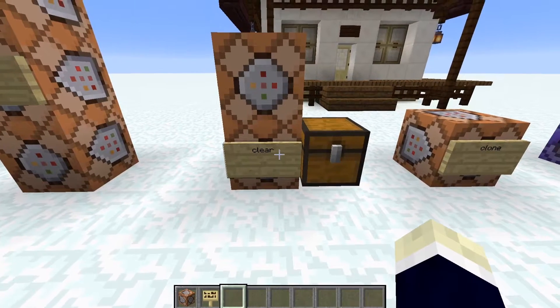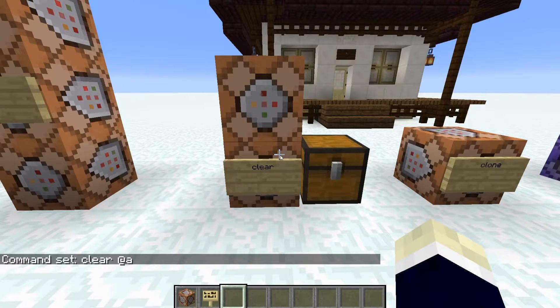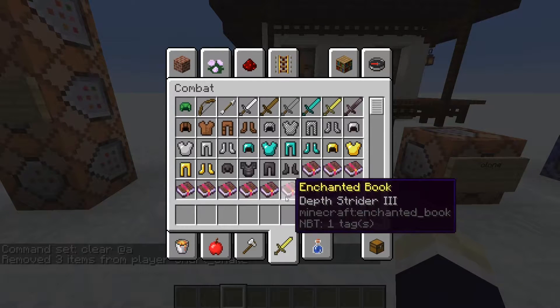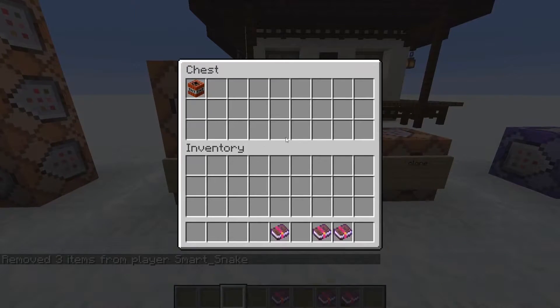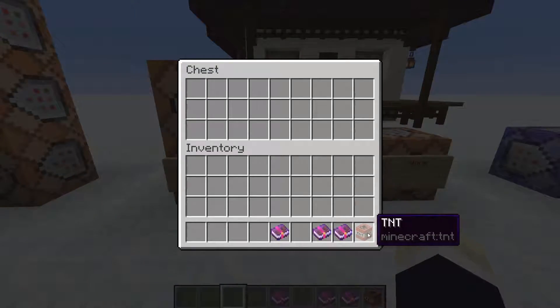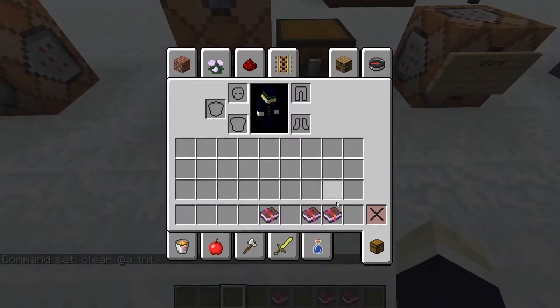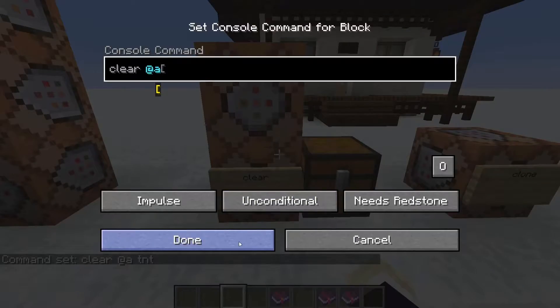The clear command lets you remove everything inside your inventory with just one command — boom, see, everything's gone. Or if you've got some important items and just want to remove one specific item, you can clear a custom item like this and it just takes away the TNT. Pretty basic but definitely useful.